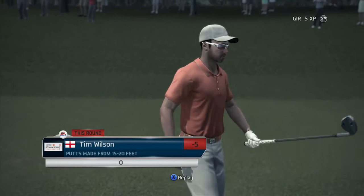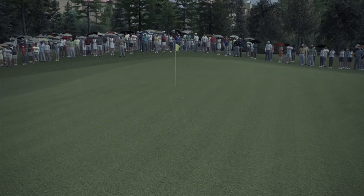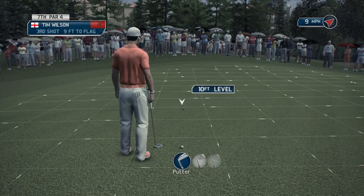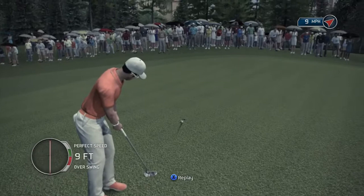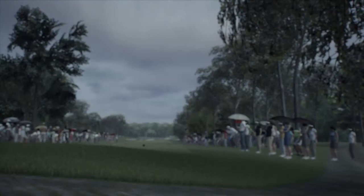On the green and looking at a very good birdie opportunity. You should at least scare the hole from this. Aim a little bit forward — that's just to give yourself a little bit of extra roll in case you come up short. It doesn't matter if you go in a little bit fast, but you don't want to leave your putt short. Always push your marker a little bit further forward even if it's level on the green.